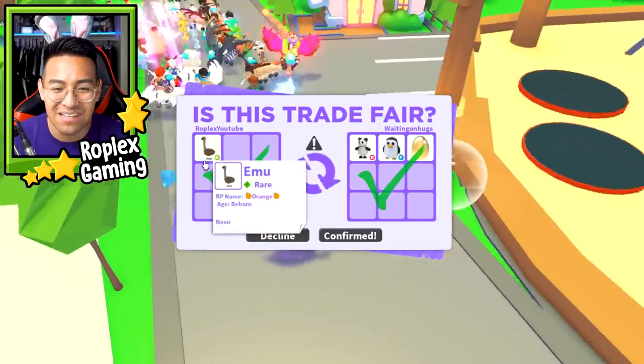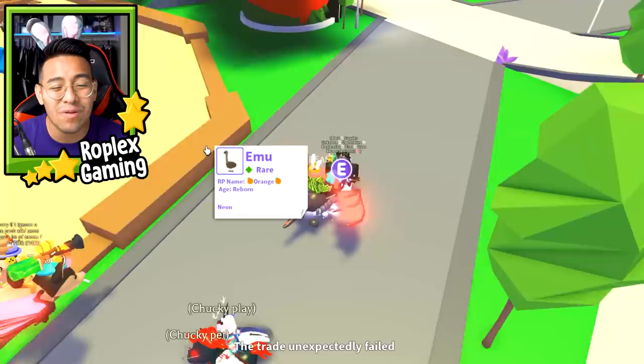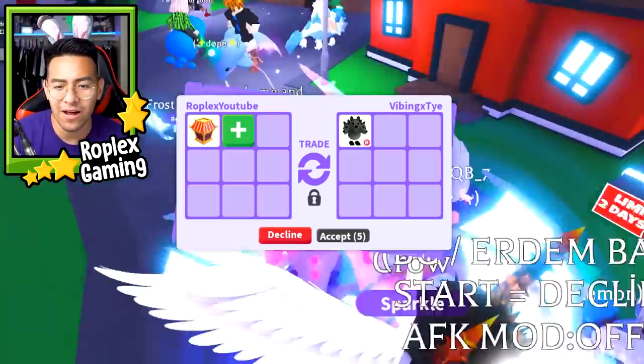Let's go ahead and hit confirm. We'll give this guy the Neon Emu, and honestly that's not too bad. I do feel like the Emu is worth just a little bit more because it comes from the Aussie Egg. But it failed.